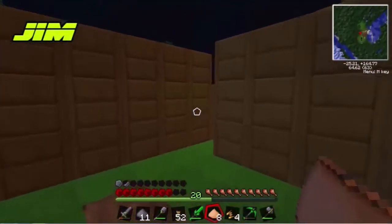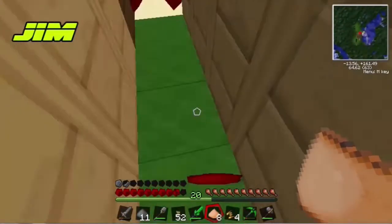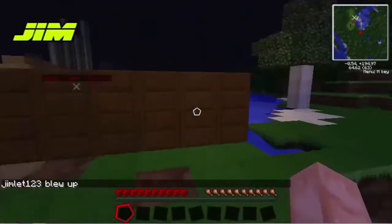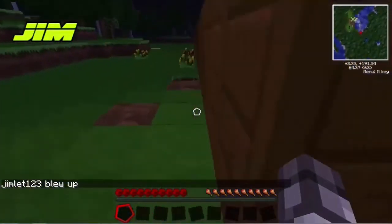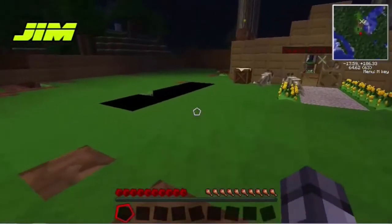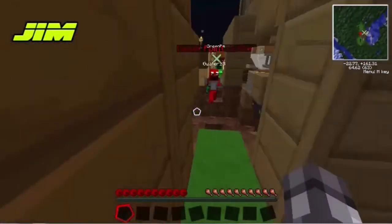I'm gonna start making this automated again. Put all your ores in this hopper. Oh my god, what the fuck just happened? Did the redstone engine just blow up? A creeper — oh fuck's sake, that blew up all the shit. No one pick up my stuff. Can we get creepers away from the back of the house? Because that's where all the important stuff is.